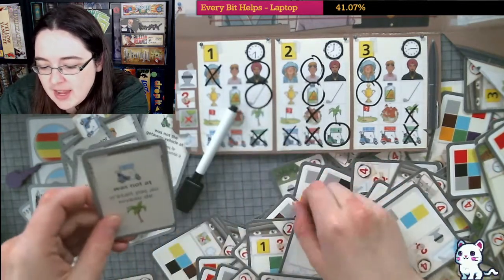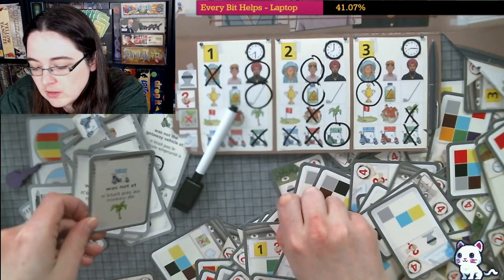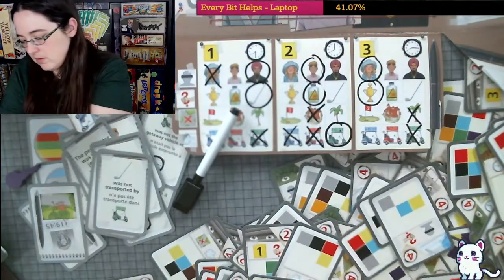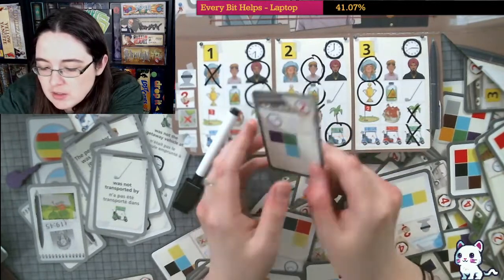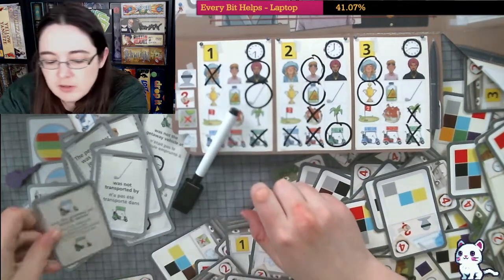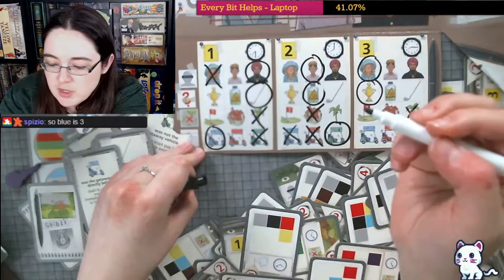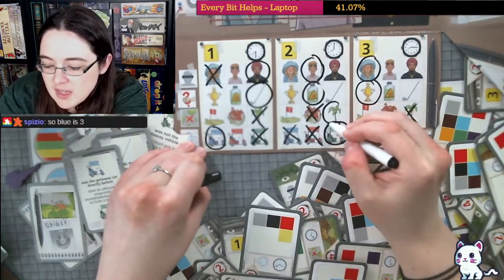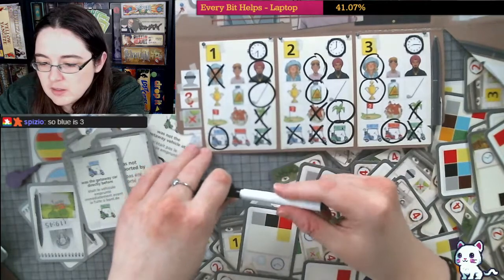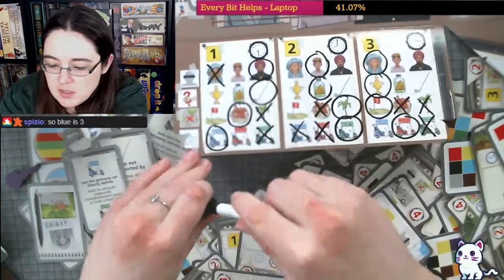Blue was not at the palm tree. Blue was the getaway car directly before green — that gives us that blue is not at the palm tree, so the second is the palm tree and that means this is the red. And that was not at the house, so this is the house. So we figured it out!